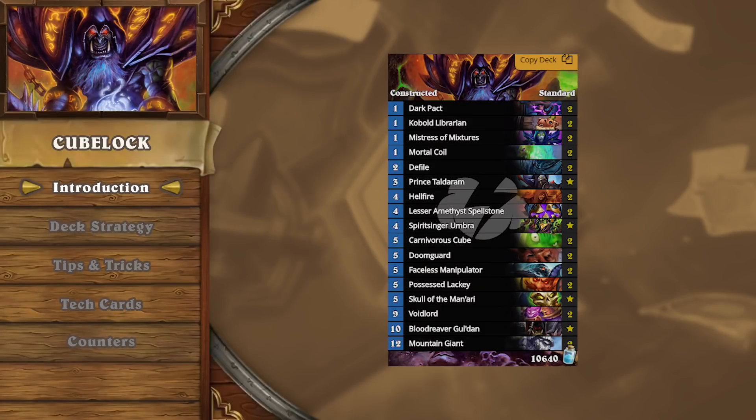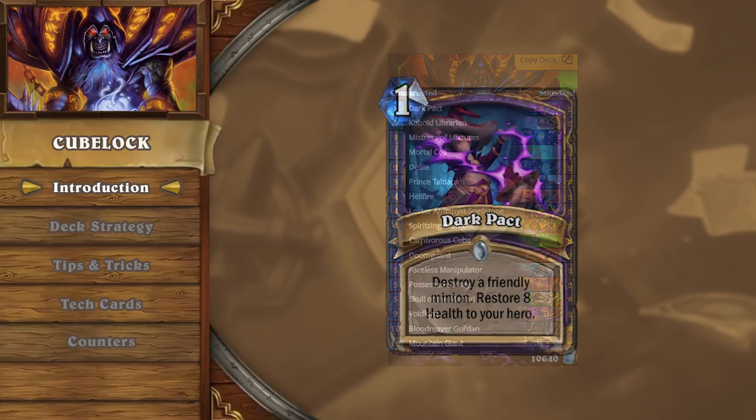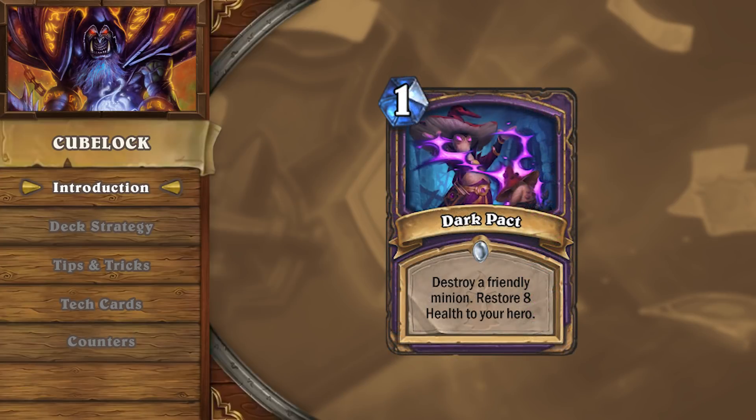In past metas, heavy Deathrattle cards were typically too slow to see play, but due to Dark Pact, Deathrattles can be activated instantaneously, removing the drawback of tempo loss and potential silences.